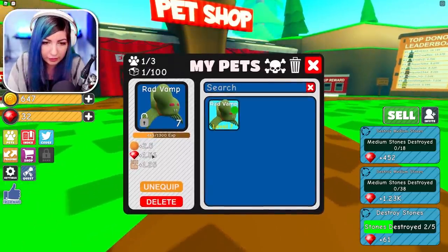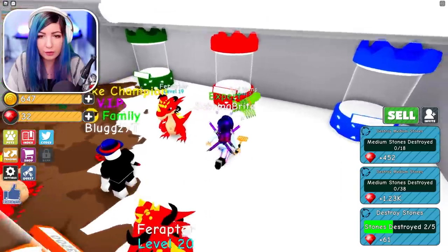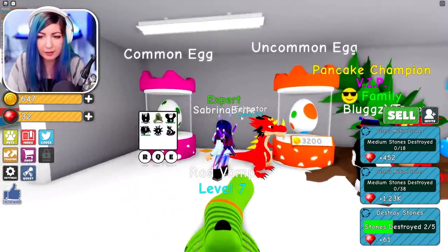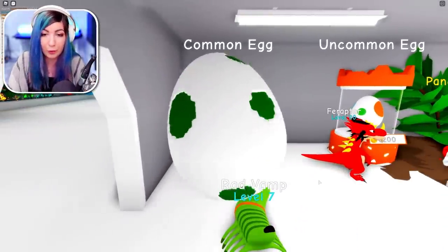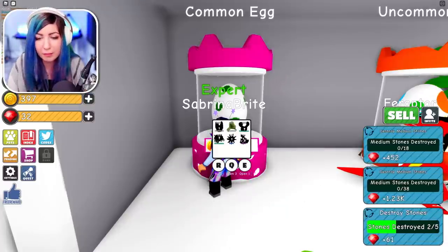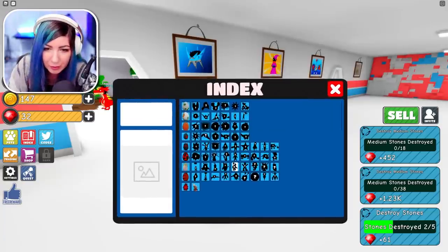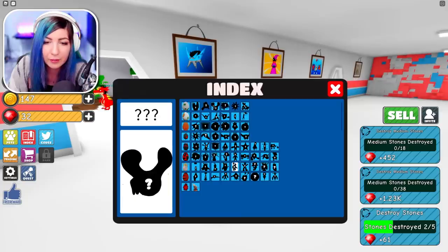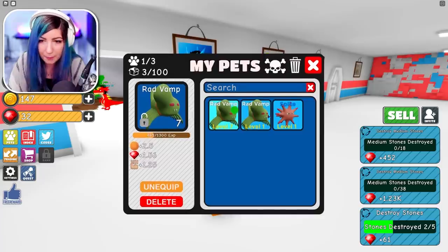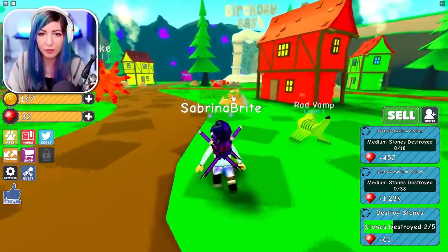Let's go in here and see what else we can get. So is this all of the pets? There are only two eggs — the uncommon egg and the common egg. The uncommon egg is 3,200 coins so I definitely can't afford that one. Let's get another common egg — another Rad Vamp, maybe they're twins. Oh, I got Spike! Now we have max pets equipped — that should help us a lot. It's time to test this out — how much are we going to get from having more pets?